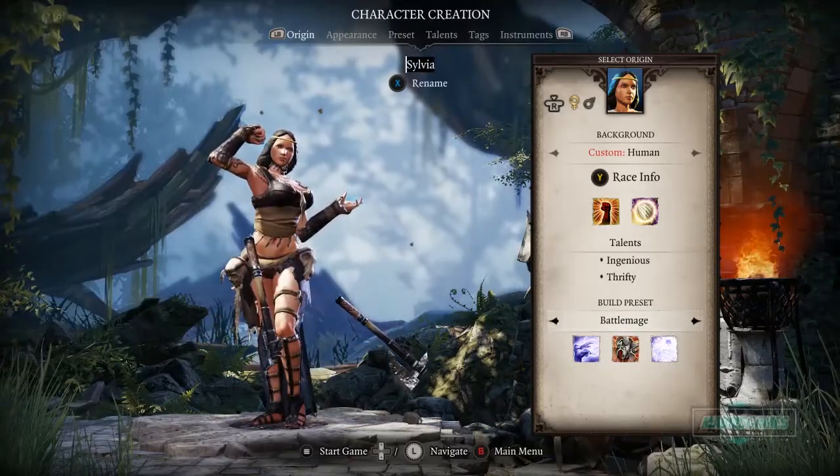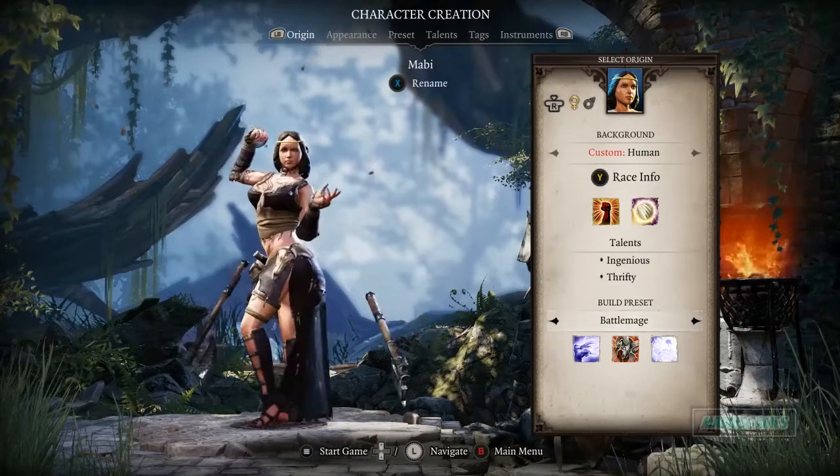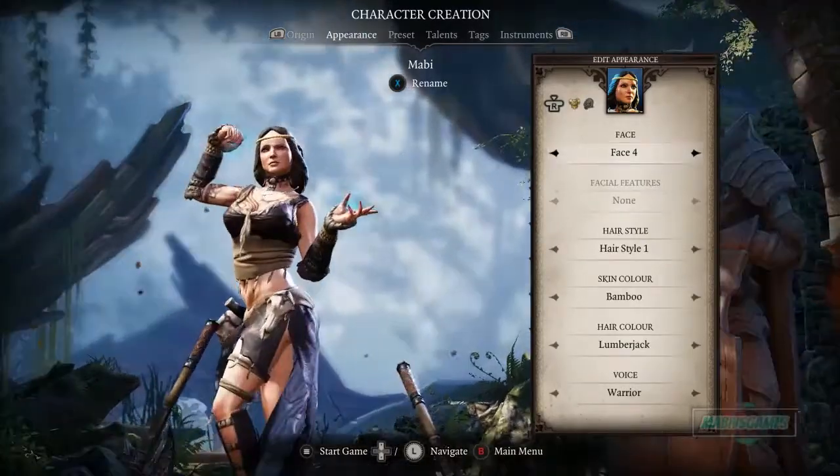I'm going to go for the Battle Mage and rename her Mobby. All right, we're going with Mobby the Battle Mage girl. Now we can change the appearance, so let's check out the faces.